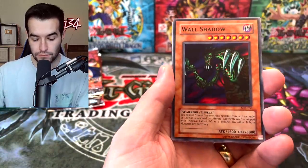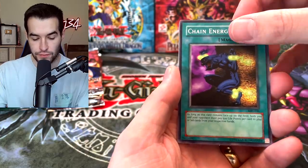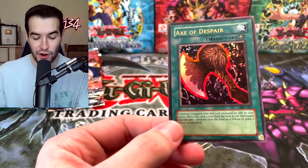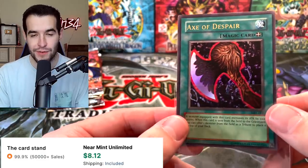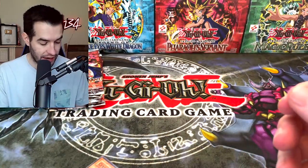Peacock, Wall Shadow, Stone Ogre Grotto, Chain Energy. An Axe of Despair - our first foil of the video and it's an Ultra Rare! Axe of Despair - this card's really cool, it used to be pretty strong, just a thousand attack bonus onto any monster you want, pretty decent. We will take that card. Northern Card Collectibles takes the lead in the battle with an Ultra Rare.